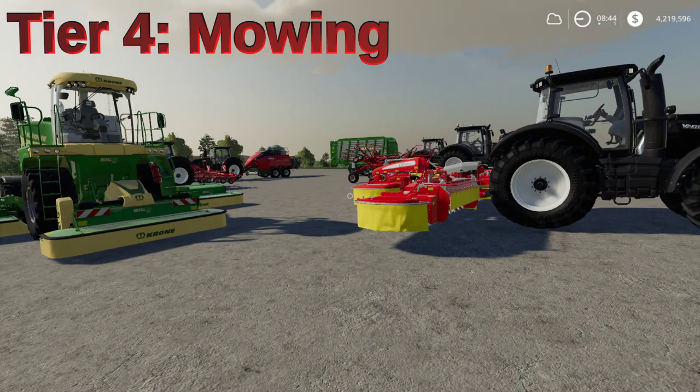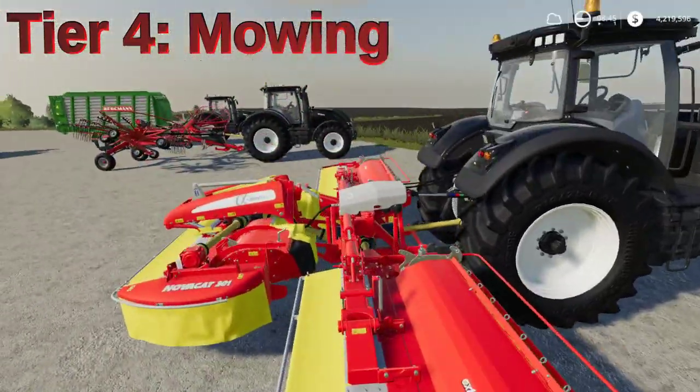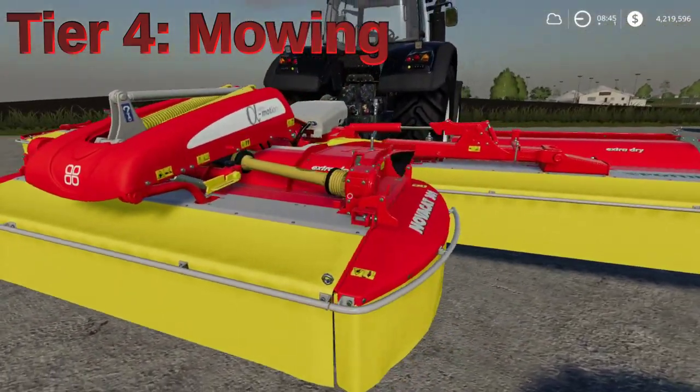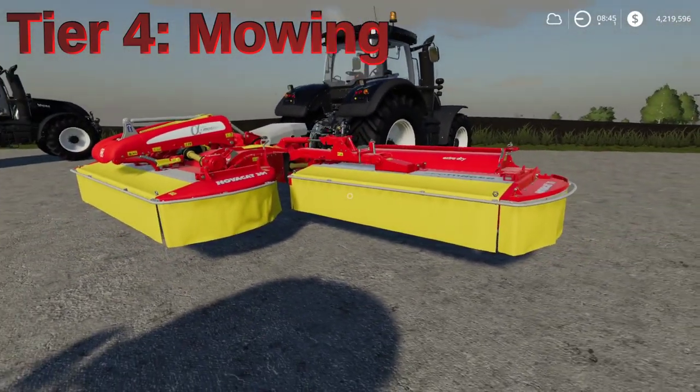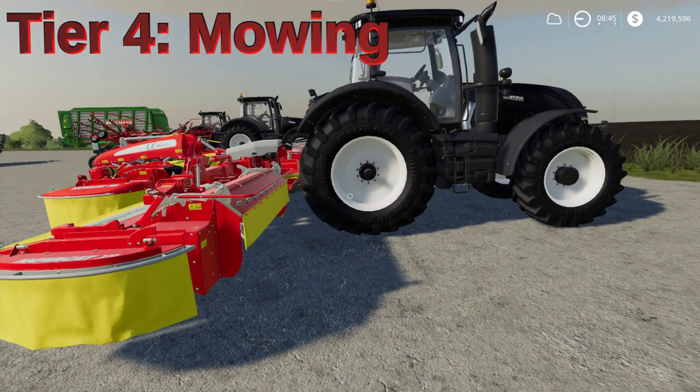Tier 4 is mowing, which is kind of like harvesting other crops. There are two options for mowing in base game. You can use a tractor with an attached mower — there are smaller ones available and you can hire a worker to do this. So far, everything in Tiers 1 through 4 you can hire a worker to handle, and we'll go over when you can't hire a worker and what things you have to do on your own.